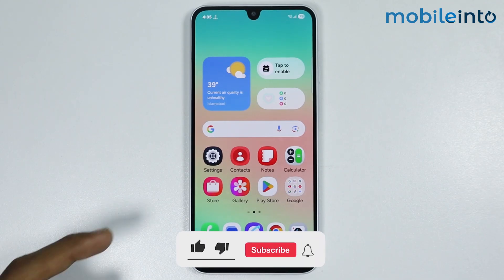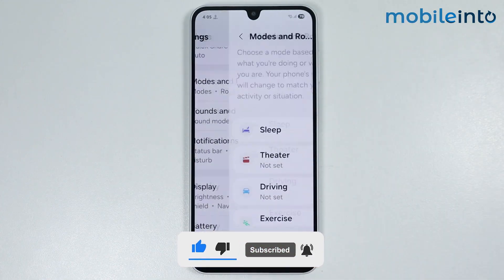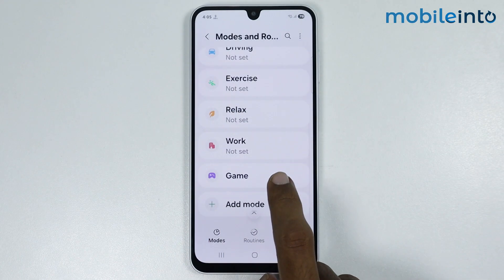Now to do that, just open Settings, tap on Modes and Routines, then go to Game.